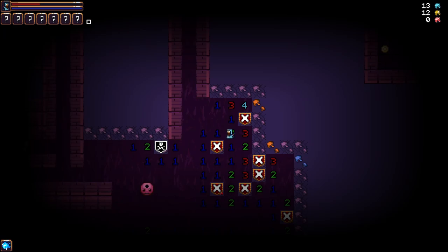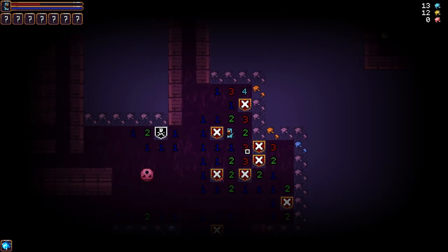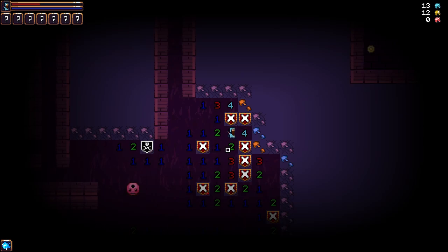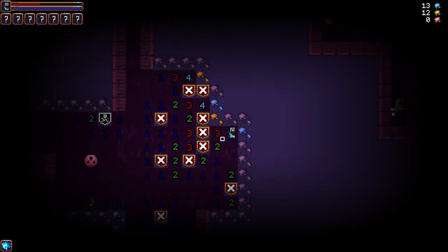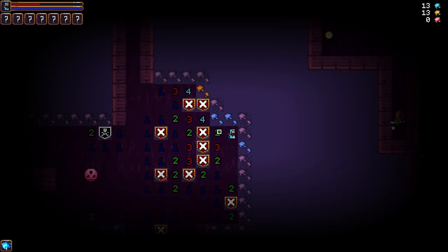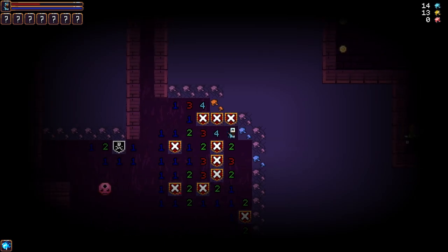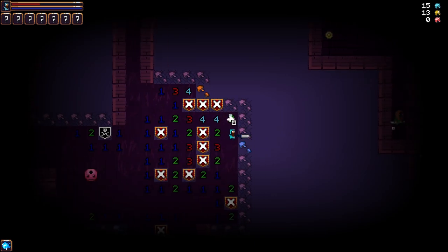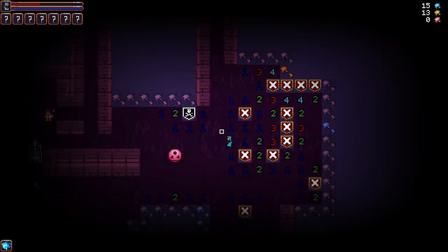We can get some relics here. Two - so this one's connected here, there are three connecting these two: one, two, and three. Two connecting them means this one's safe and that one's a bomb - it's the only one connecting it. Same with these three - they're all connected, so this is safe, also that one. This is connected to two so this is safe, and by definition that has to be there. A nice little chunk taken out.